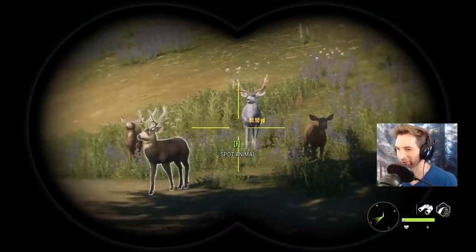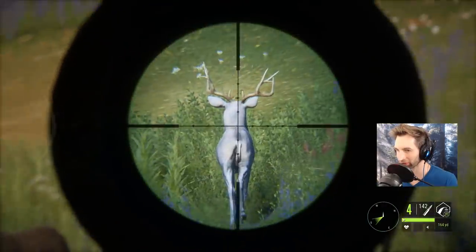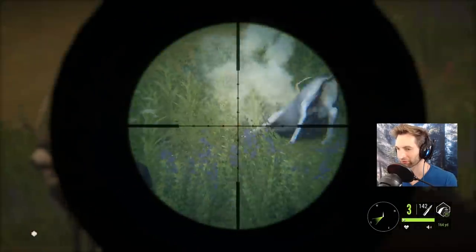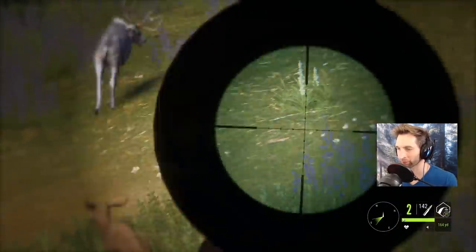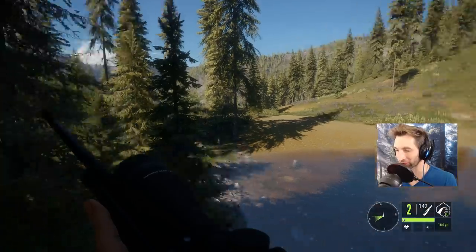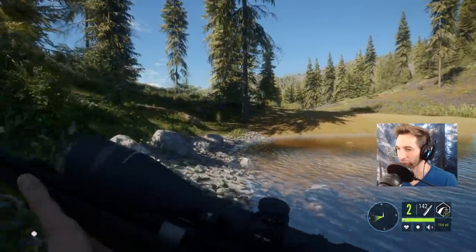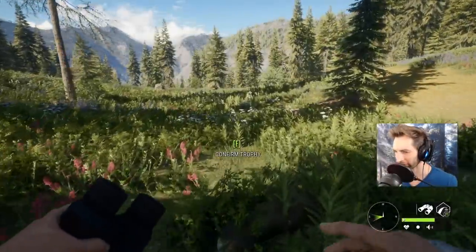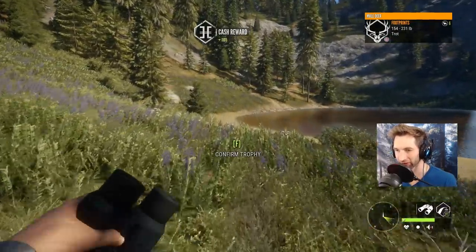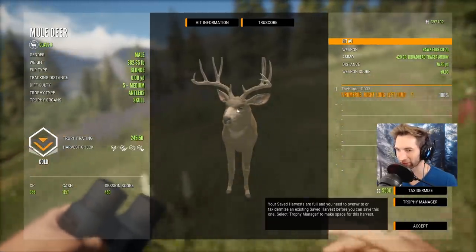Got him! He piled up! Our dilute didn't spook yet - the dilute's right there, we should be able to take him as well. That's a great buck. We got our five medium down and the dilute we wanted from last time - that was pretty awesome. That makes four level five medium mule deer in this spot. Here's the bonus buck - 198, double lung. And here's our five medium - 245, blonde, double lunged at 76 yards out with the bow.